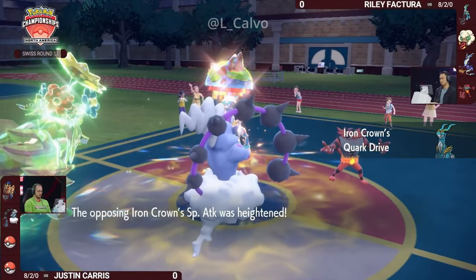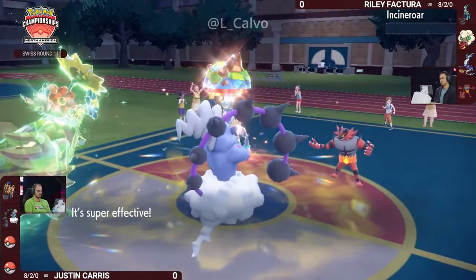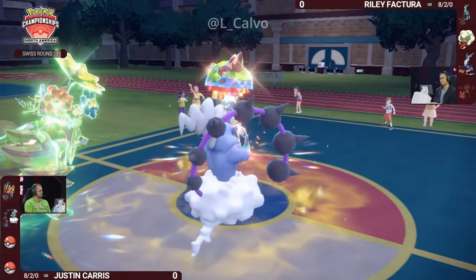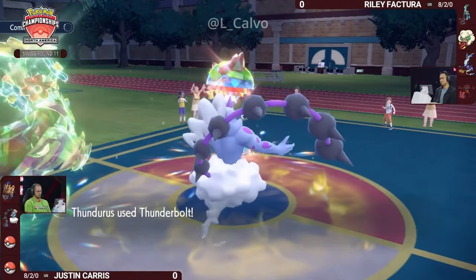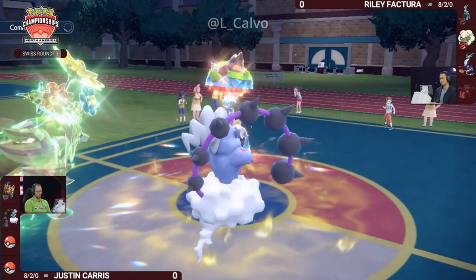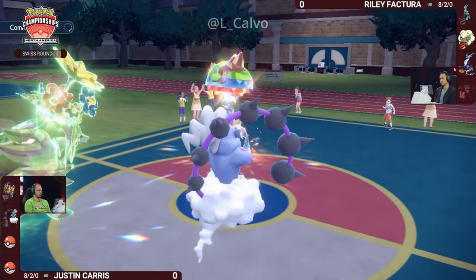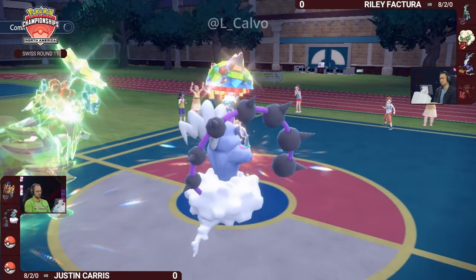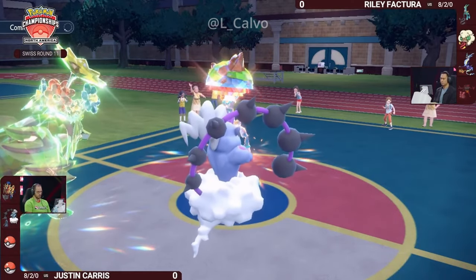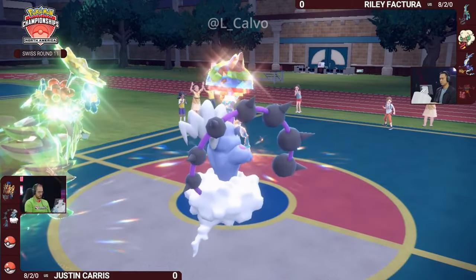The Iron Crown now takes its place and gets its Quark Drive activated — a special attack boost. It's going to be a special attack boost able to finish off this Incineroar. Importantly, Zamazenta is still outspeeding Incineroar in Tailwind — really nice info for both trainers, because that could have been a big momentum swing in Riley's favor if Incineroar was able to act first and KO Zamazenta. Thunderbolt flies into the Ground-type Iron Crown and does no damage — it's immune. Now Justin has a Pokémon advantage.